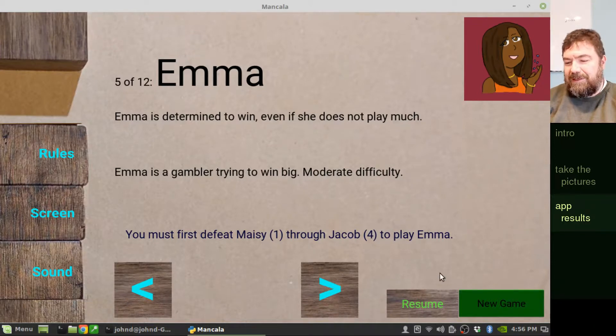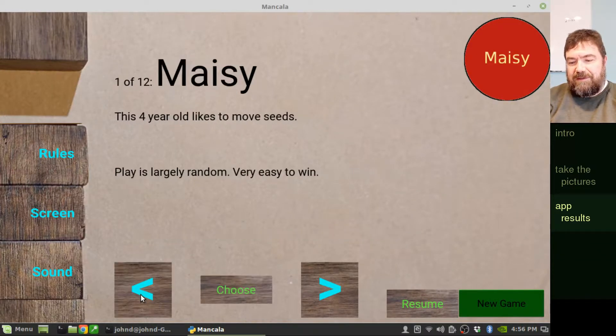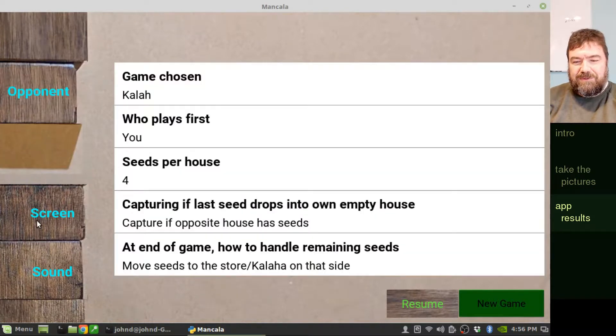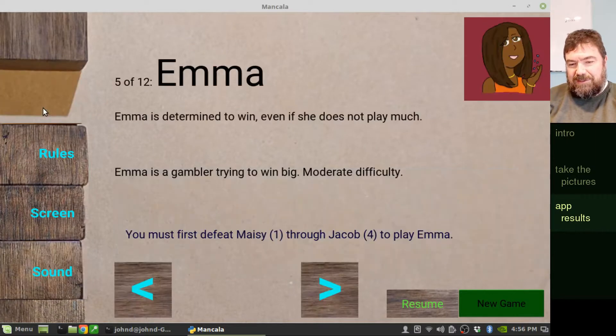I want a bigger new game button, especially when you're running it for the first time — I almost want it to dazzle or grab your attention. Because when you run this app for the very first time, it's going to take you straight into the AI selection screen, and then you hit new game to actually start the game. By doing that, it gives the person the opportunity to see that they can also change rules, which is the big thing, because people play by different rules for this game. And of course, you can change the look of the screen and change the sound.